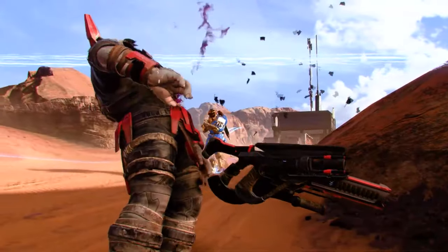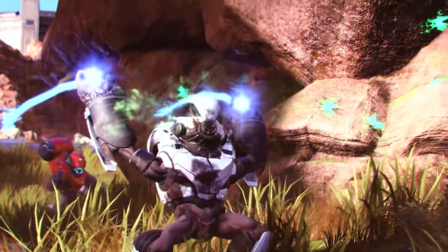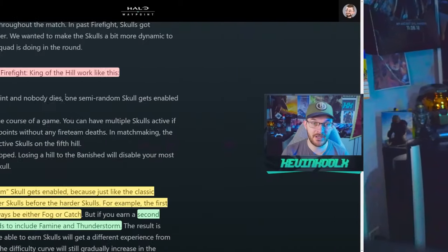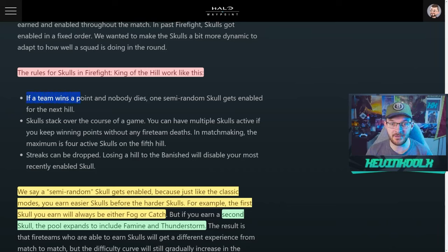For all you classic fans, there are options within custom games to have a more traditional experience with Firefight. If your team makes it through a hill set, you earn skulls that add to the difficulty, but you also earn more points toward progression. The rules for skulls in Firefight King of the Hill work like this: if a team wins a point and nobody dies, one semi-random skull gets enabled for the next hill. Skulls stack over the course of the game, and you can have multiple skulls active if you keep winning points without any fireteam member deaths.